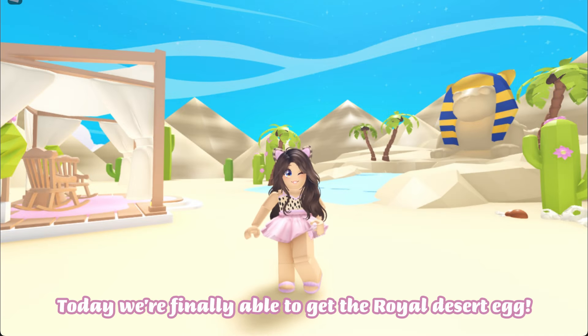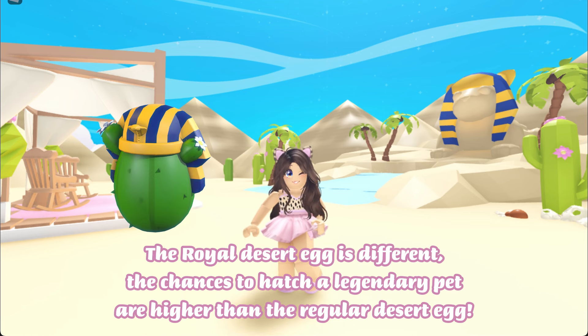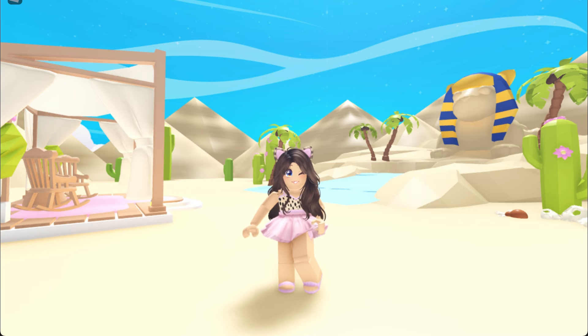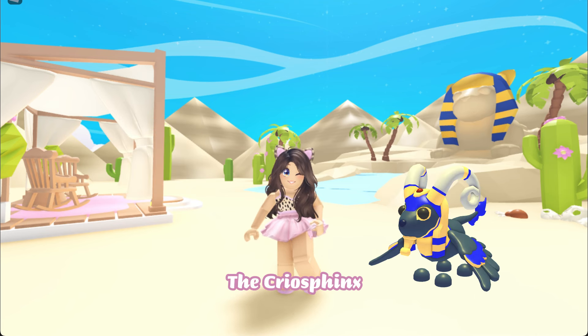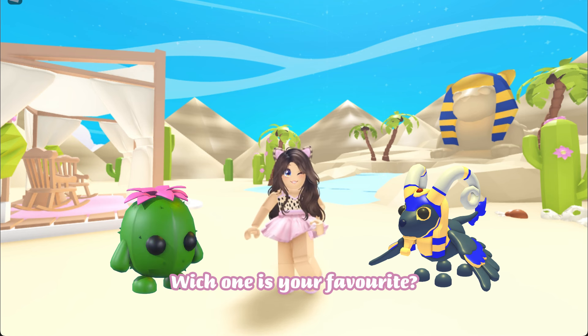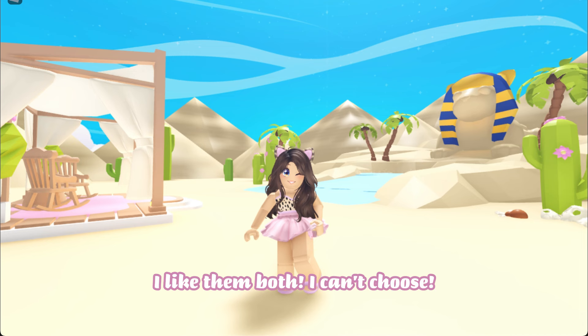Hi everyone, today we're finally able to get the Royal Desert Egg. If you've finished placing all the statues, you should get the egg. The Royal Desert Egg is different — the chances to hatch a legendary pet are higher than the regular desert egg. These are the two legendaries you can get: the Cryo Sphinx and the Cactus Friend. Which one is your favorite? I like them both, I can't choose.